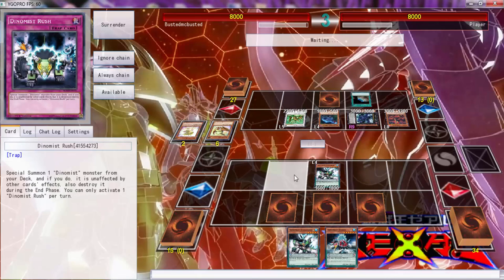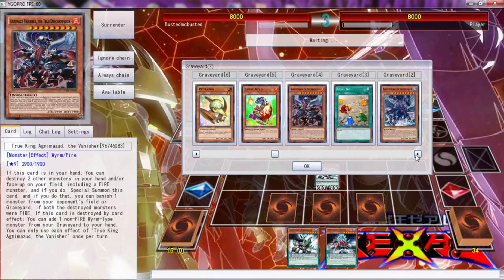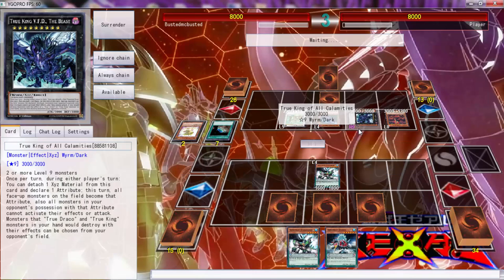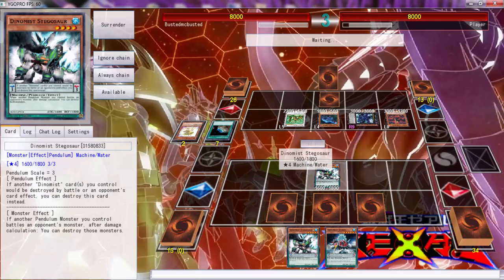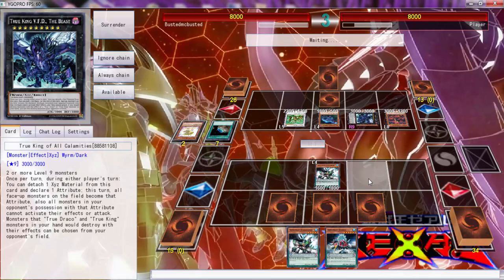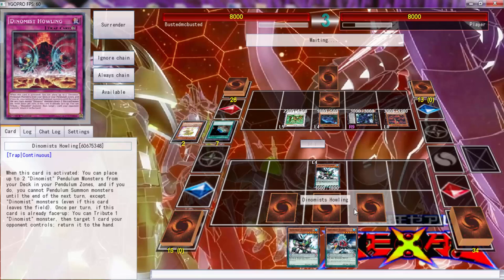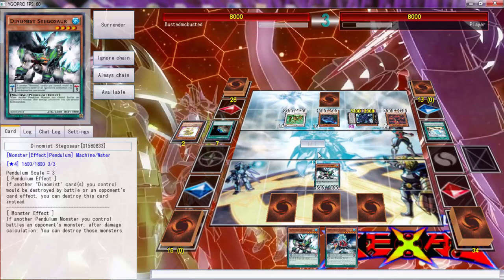He top decked the best card in the deck, which is Terraforming. He can search — okay, well I guess you can do that. We're gonna survive, folks, because I have Howling. I can get protected by battle, then use Howling to pop this back, then Dino Miss Rush my opponent on my turn.